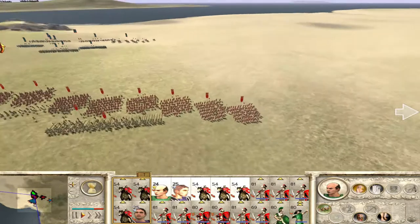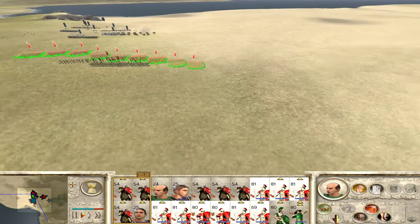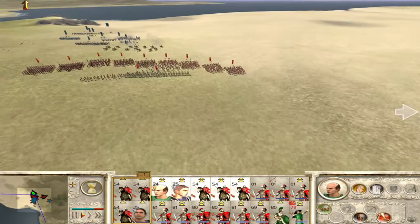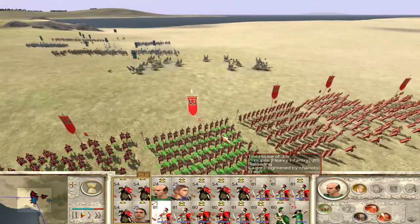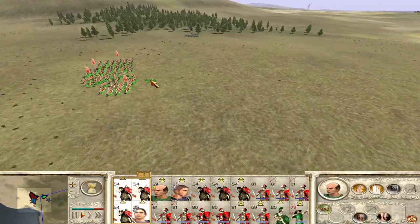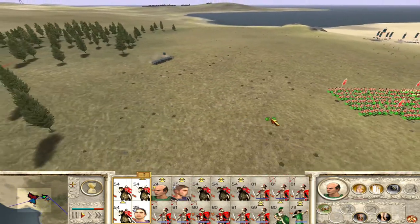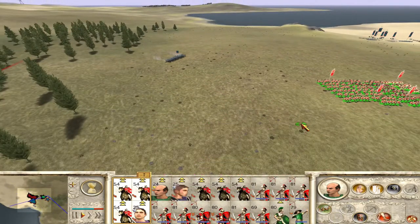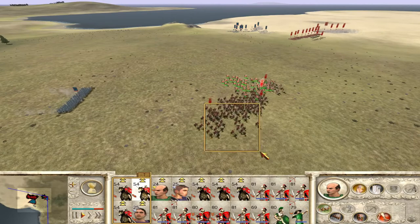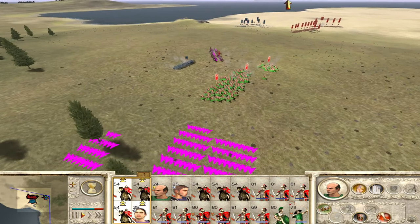Those scythe chariots are going to be an absolute pain. Make sure you fire at will and run into position — the scythe chariots are coming. Fire fire fire fire — quick, go! Okay, they're running away now. Yeah, they're going to charge us — just standing Equites here.